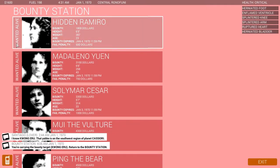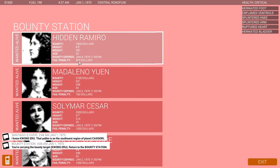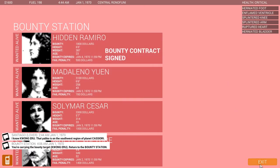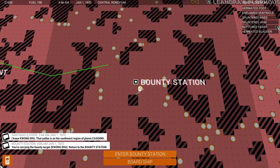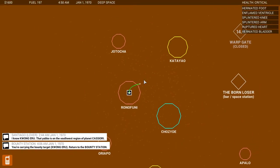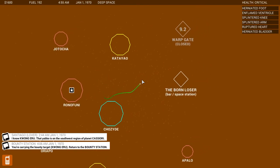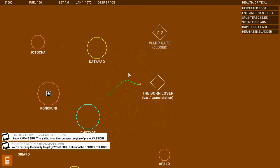There we go, 700 bucks. Let's take the next cheapest one, the next easiest one. Bounty expires January 4th. Let's take that, go back into space, and let's go get healed up, which I believe I can do at the bar slash space station.